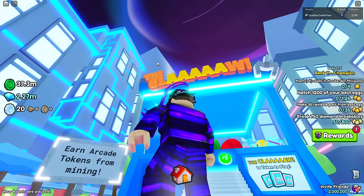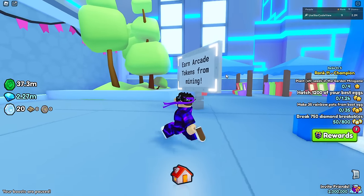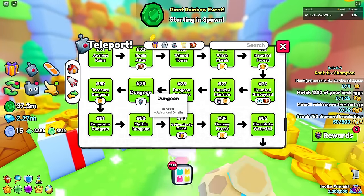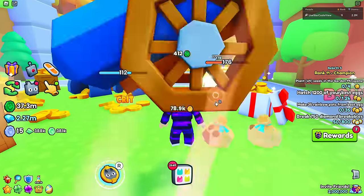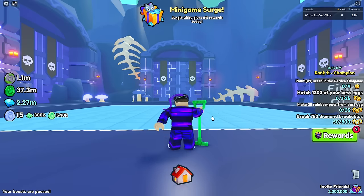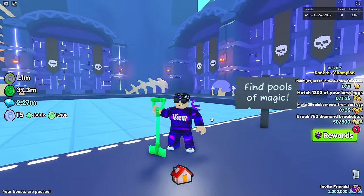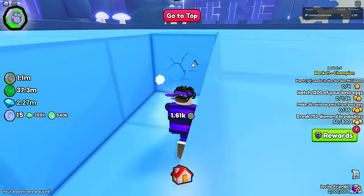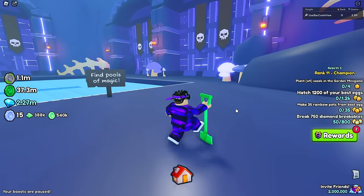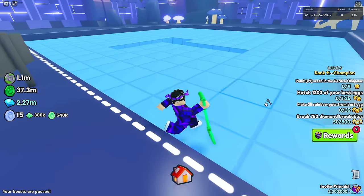Inside, it says 'The Claw' — in order to play you need an arcade token. The sign says you earn arcade tokens from mining. This is interesting because there are two mining areas in World 1, around Area 79 and Area 30. From my testing, mining for about an hour, I didn't get a single token, so I definitely wouldn't recommend mining for arcade tokens — it's a huge waste of time.